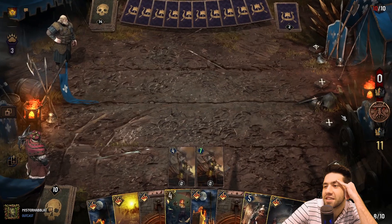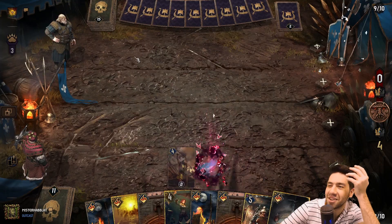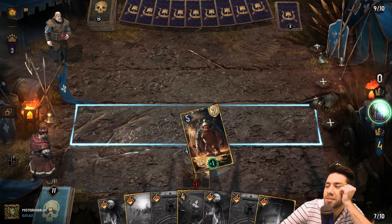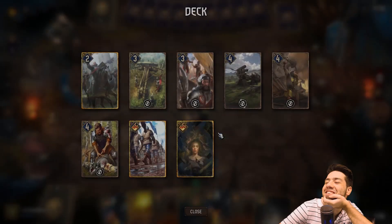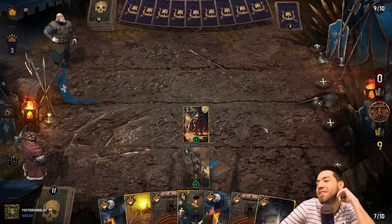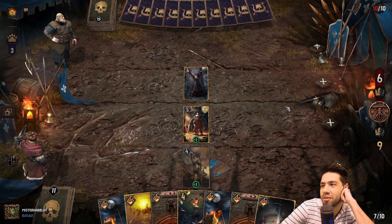I guess I play for Ballista here — if he Heatwaves this, I'm happy. Where are my units? How did this happen? Now he's all of a sudden playing the super hyper control deck. Just place my Troll here. How did we draw all the warfare cards? That's quite impressive actually. We missed out on reinforcements to be fair. He's thinned his deck to absolute zero, which could be interesting.